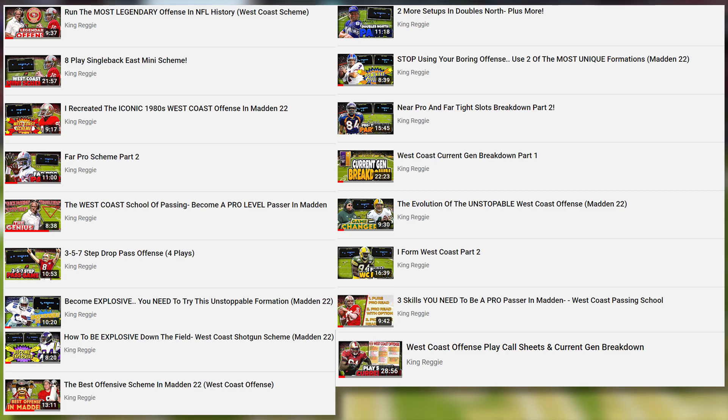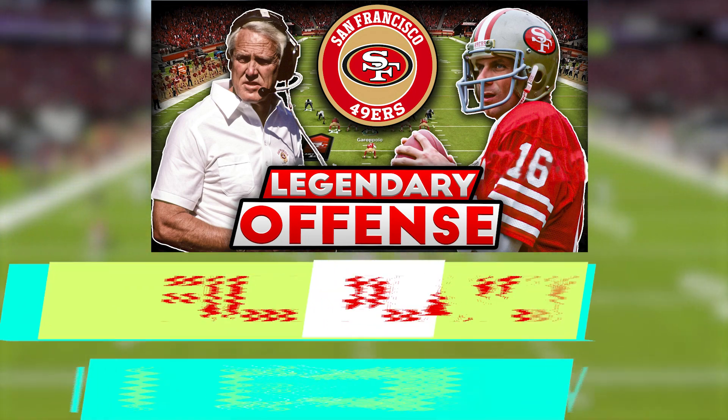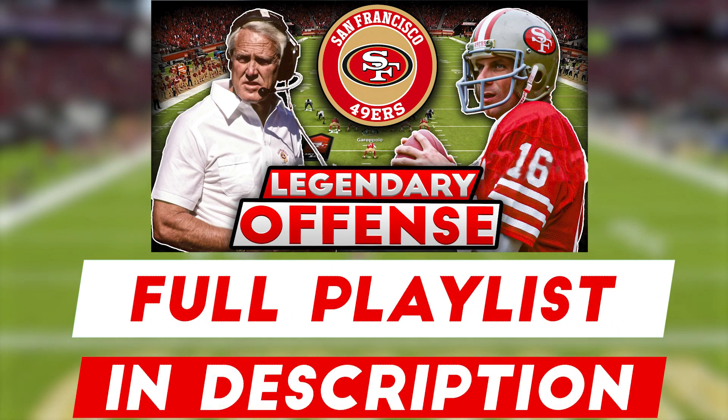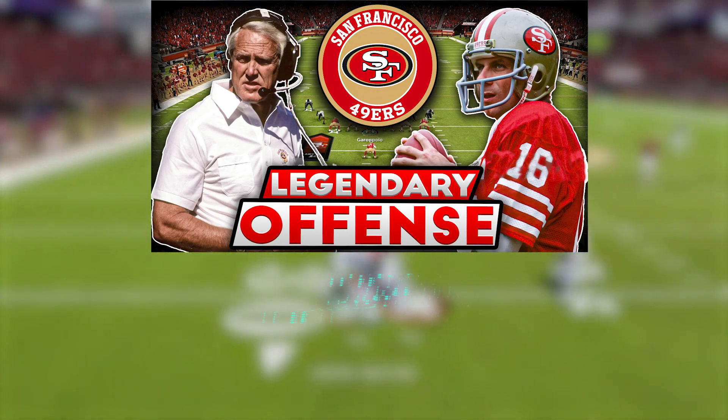This is the biggest scheme I made for Madden 22 — I released over 90 plays and broke down over 10 formations. If you want to check out the complete playlist for this scheme, I'll leave it down in the description below. Another thing that makes this West Coast offense so good is you can use a variety of different personnel and body types and player types and they are still going to be effective, but I do have some recommendations if you want to use the perfect personnel.